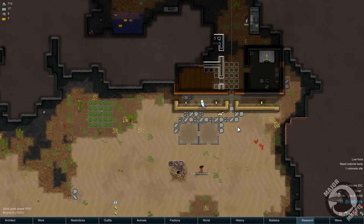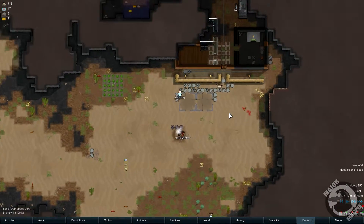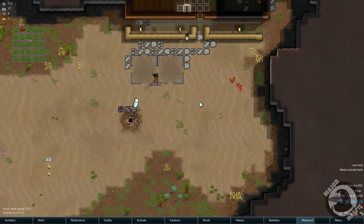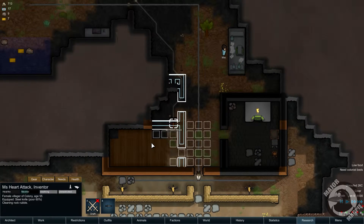What is up guys, Major Magpie here and welcome back to RimWorld. This is my colony of tubers, and last episode we got this young lady here who was known as Violet and we've named her Miss Heart Attack.